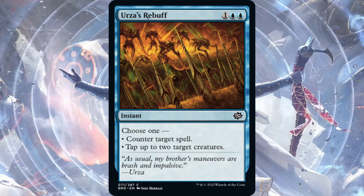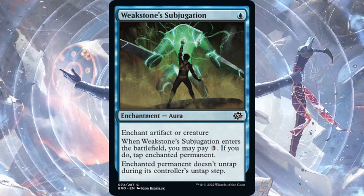Urza's Rebuff — two blue, one generic for an instant. Choose one: counter target spell, or tap up to two target creatures. I'm pretty excited for this counterspell. Mono-blue tempo is currently using Ertai's Scorn — the exact same cost — but being able to tap two target creatures before your opponent swings back, or to close out the game when you have a Haughty Djinn and Tolarian Terror, makes a real difference. Urza's Rebuff goes for sure into the mono-blue tempo deck, and I wouldn't be surprised to see control playing this to tap aggro's early creatures and stabilize into a board wipe.